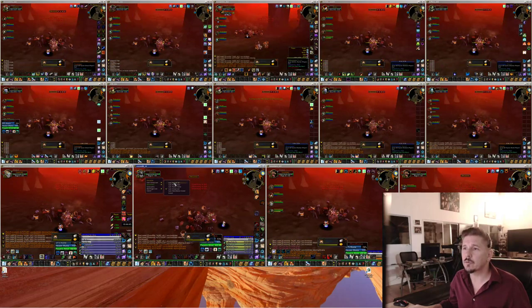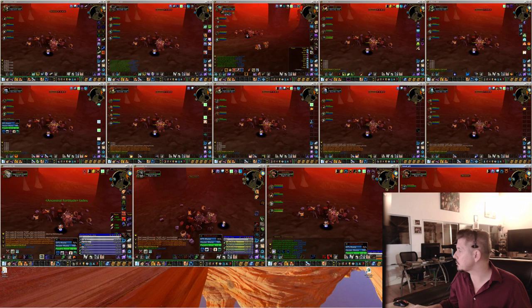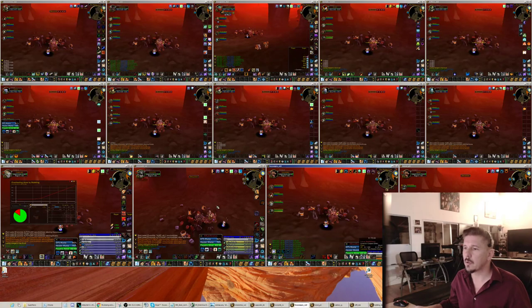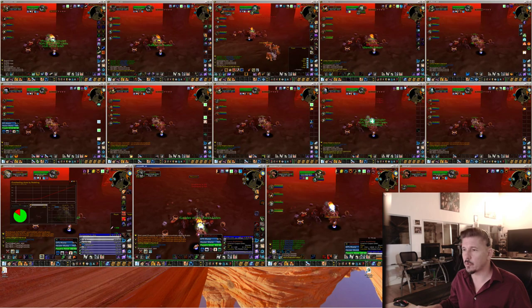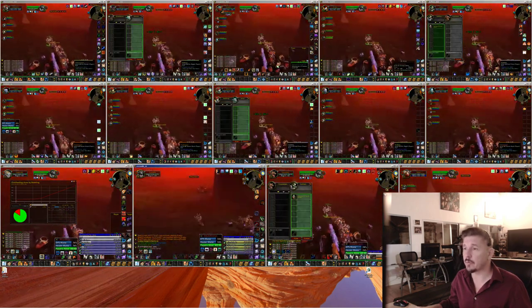Let's do free-for-all. I owe somebody a bunch of lava cores — I think it was Black Shield. He gives me repair bots for lava cores. Yeah, that's a great trade for me. I'll give him all the lava cores he wants for repair bots.